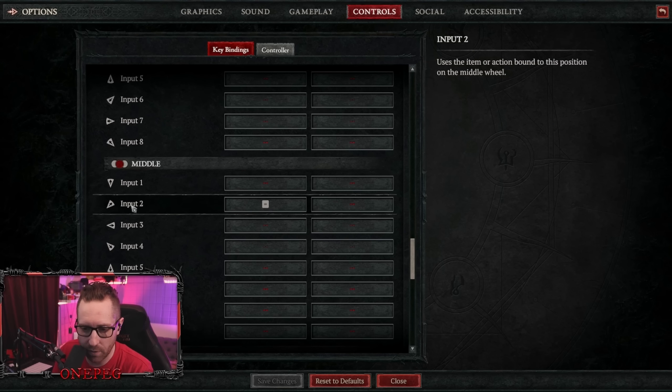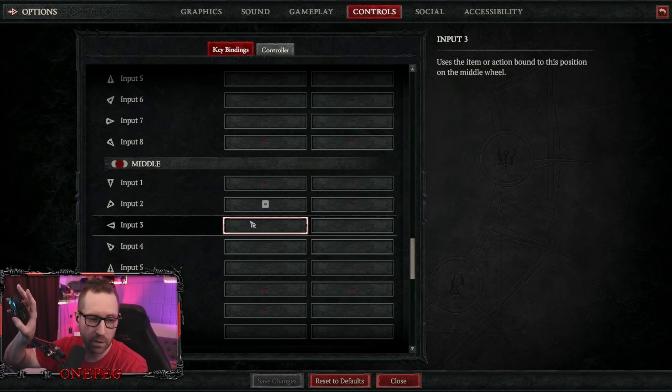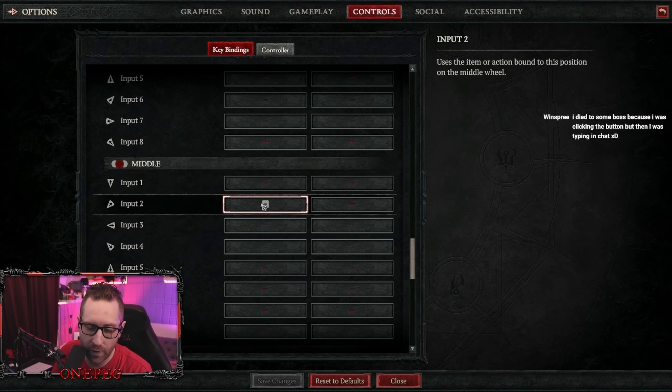Mine is here on input 2 in the middle section — you can just set this, and I put it on a mouse button. So now if I need to panic, I just spam the mouse button and I bail. As soon as my cheat death elixir triggers, I don't have to mess with wheels, mouse positioning, or any of that stuff. I can just hit the button and I'm gone.